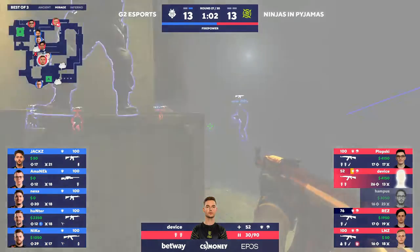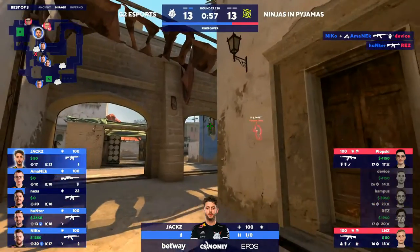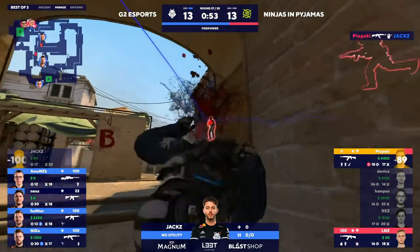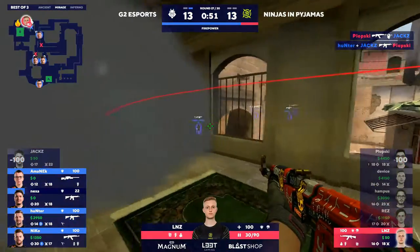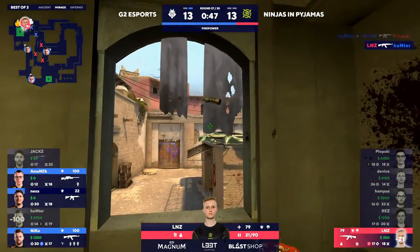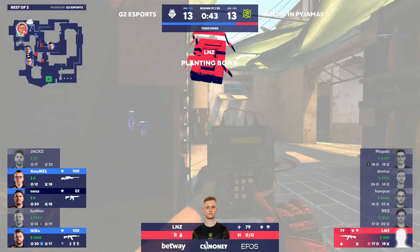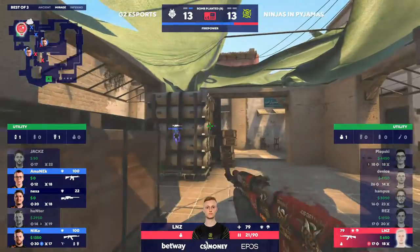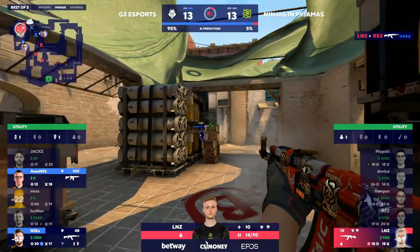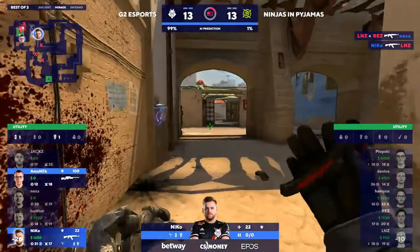I wonder if they felt like that boost was slow as the smoke was fading, maybe trying to get it in a second or two earlier. Niko — he doesn't even know, nobody does. He found it at the end. Hunter's going to add one more onto it, and thankfully because Nexa is extremely low. Jacks does go down but Hunter is just everywhere. Truly Linus on his own, one-versus-four. He could maybe get the bomb plant down right away — that's going to help out their economy. It does matter even if it's not a lot.